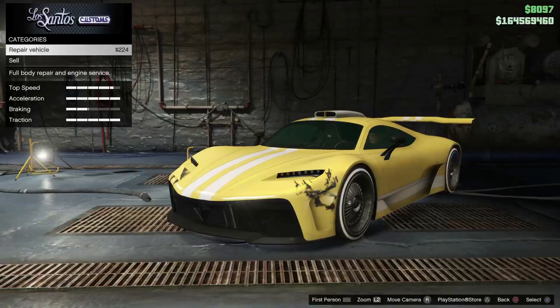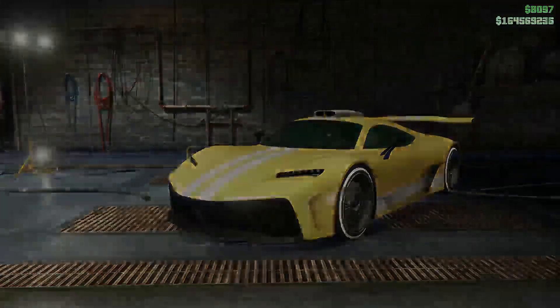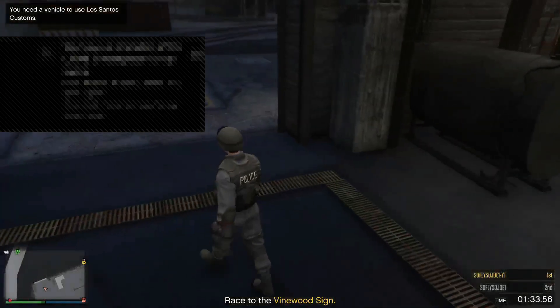Repair your vehicle, press Circle once, and then press and hold Triangle. You are now going to be on an infinite black screen. Go right ahead and join Arena War, accept the first alert, decline the second alert, then press X on 'Job No Longer Available.'